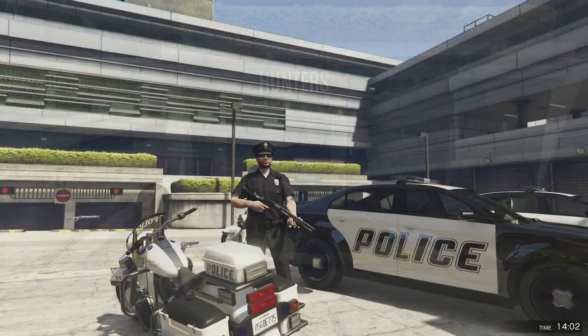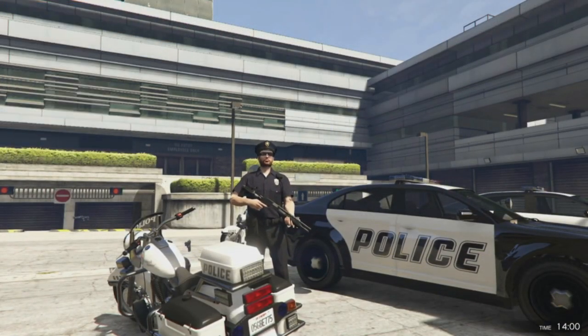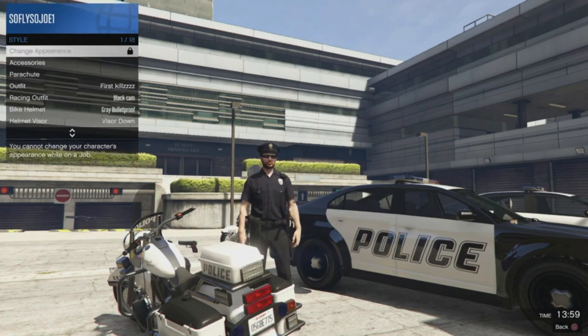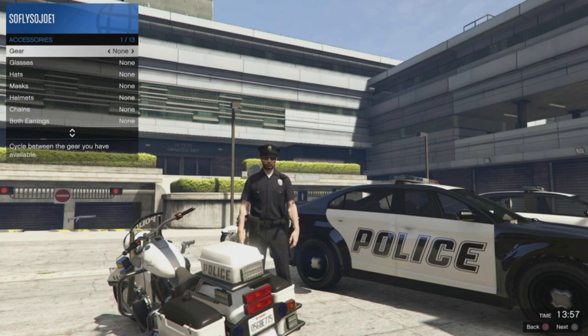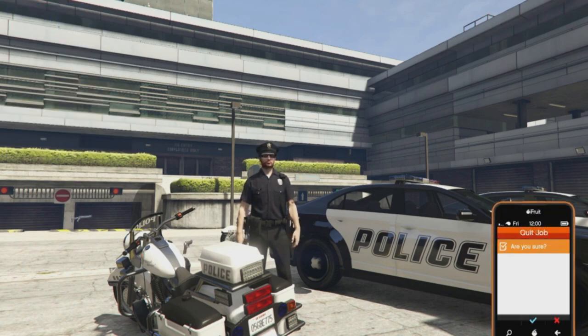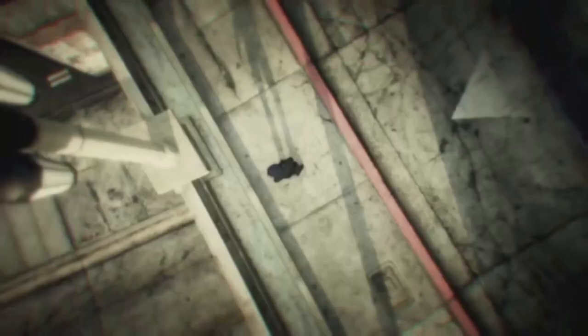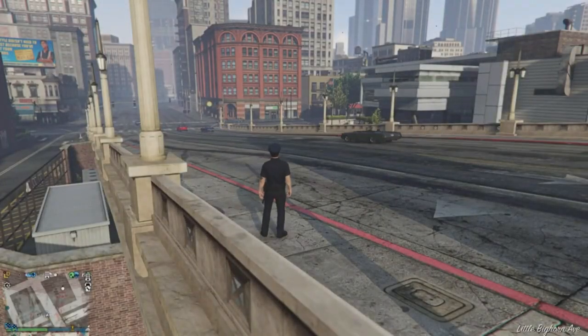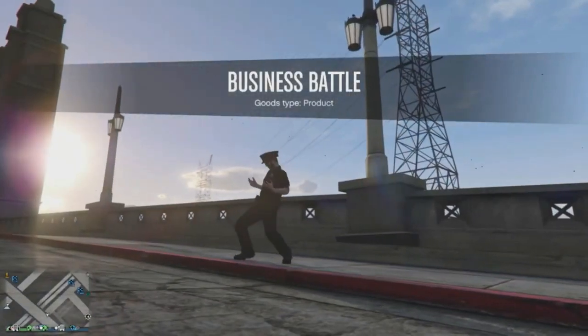In order to bring the cop outfit into free mode, open up the interaction menu and go to Style, then Accessories, then Gear, and press left on the D-pad to switch with the LCD earpiece. Now open up your phone and quit the job.